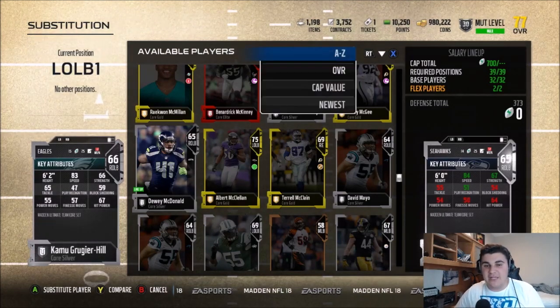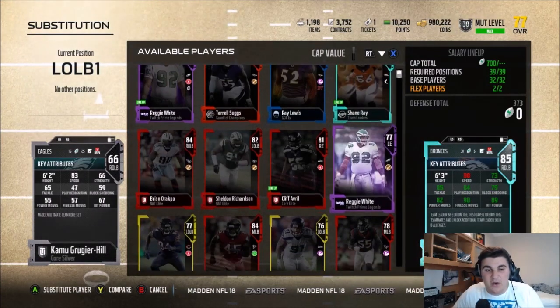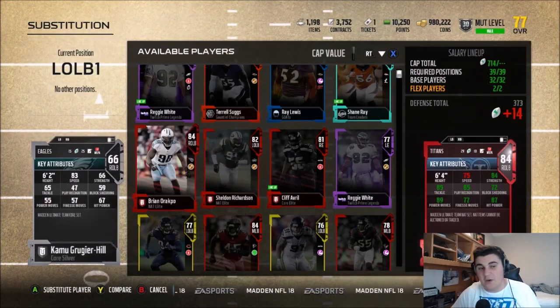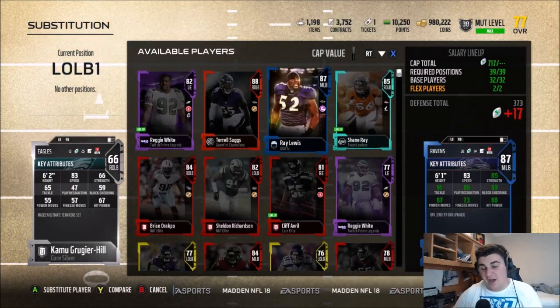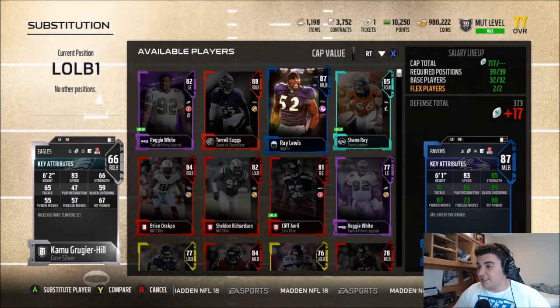If you look at the cap value difference between other linebackers — Shane Ray is 31 cap, Sheldon Richardson is 27 — you save a lot of cap and can spend it elsewhere. If you want a linebacker that can do it all on its own, go get yourself a Ray Lewis. But this is what I like to spend on my team.